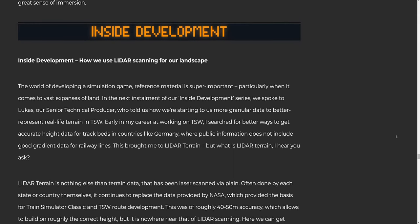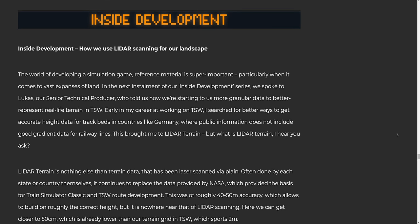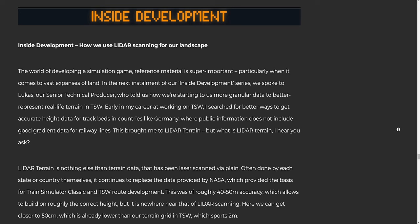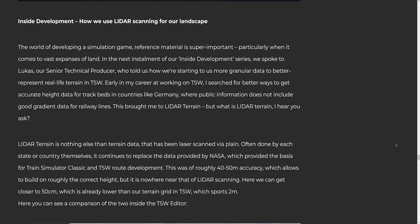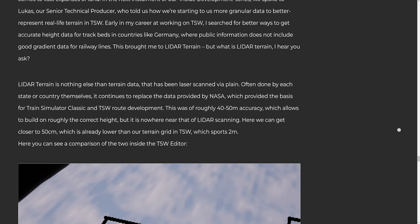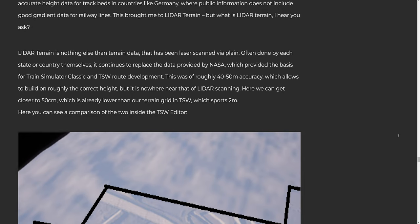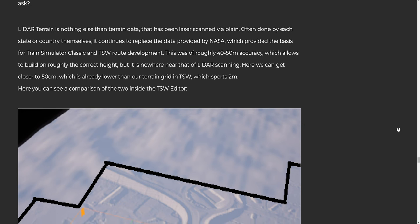Inside Development: how we use LiDAR scanning for our landscape. In the world of developing a simulation game, reference material is super important, particularly when it comes to vast expanses of land. We spoke to Lukas, our senior technical producer, who told us how we're starting to use more granular data to better represent real life terrain in TSW. Early in his career working on TSW, he searched for better ways to get accurate height data for track beds in countries like Germany, where public information does not include good gradient data for railway lines. This brought him to LiDAR terrain — laser scanned terrain data obtained via plane. Often done by each state or country themselves, it continues to replace the data provided by NASA, which provided the basis for Train Simulator Classic and TSW route development. That NASA data was of roughly 40-50m accuracy, whereas LiDAR scanning can get closer to 50cm — already lower than our terrain grid in TSW which sports 2m resolution.